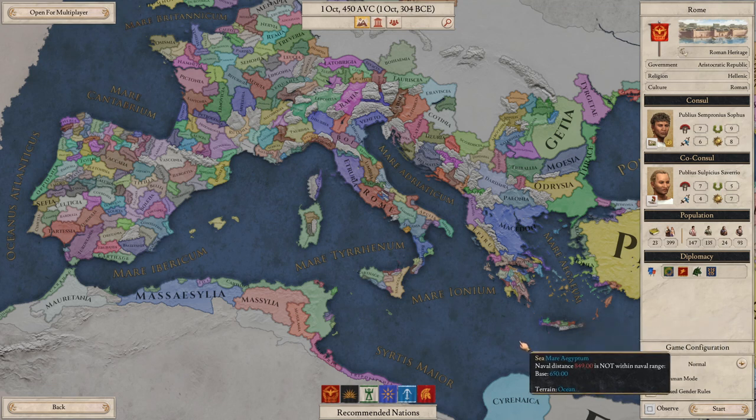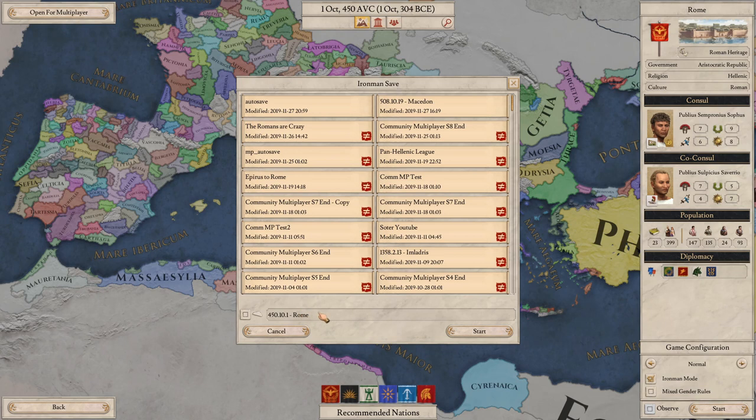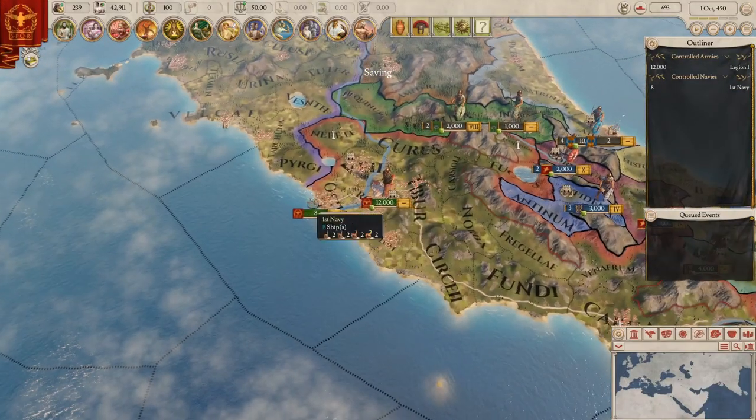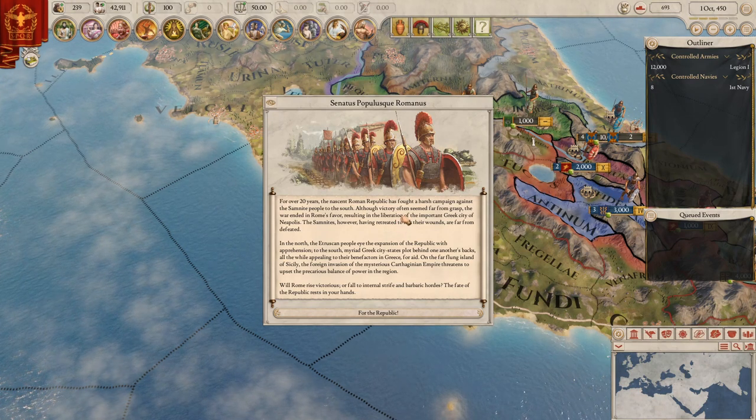So with that out of the way, let us click start. We need to of course name the game — Roman Roaming. There we go, Roman Roaming. I don't know if that's what I'm gonna call it, but I guess you'll know because it'll be the title of the video.